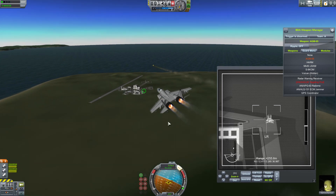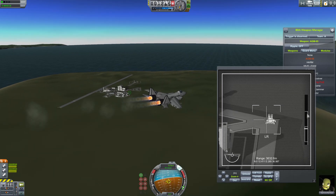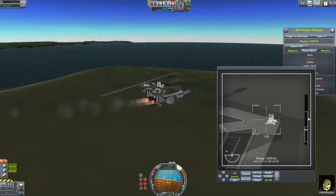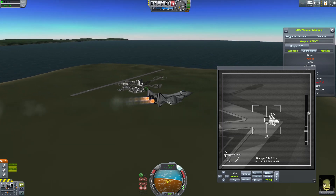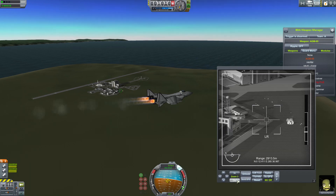Fire. This bar here shows you the DLZ, or the dynamic launch zone. It changes depending on how fast you're going or how far the target is. Basically you just want to fire when it's within these lines. And that's a good hit.